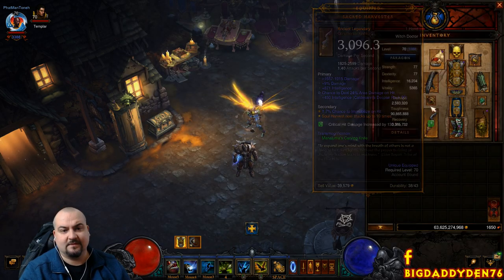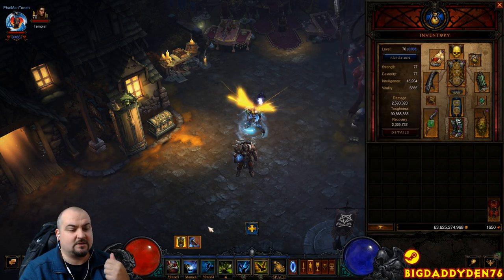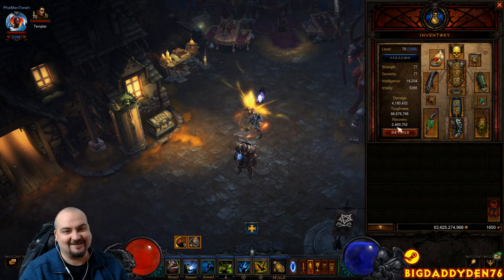Absolutely use Cloud of Insects 100%. For rings, use Convention of Elements. This cycles through all the elemental damage bonuses in the game. Once we hit the fire rotation, that's when you'll see a massive spike up in DPS — it's going to torch.